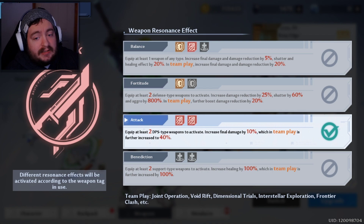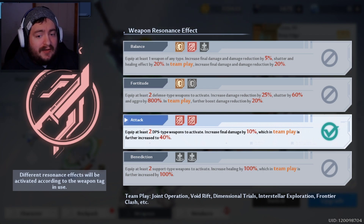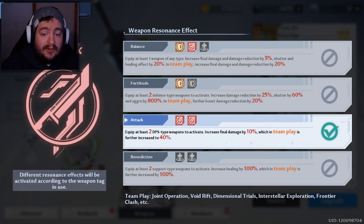The balance formation — which is one tank, one DPS, one healer — I'm not the biggest fan of, because it gives you damage reduction, healing effect, shatter effect, and more final damage all in a somewhat diluted way. I like the emphasis on the other formations more. You may want to go balance if you're a Giga Whale, and there are some builds that come out later when we have really strong power-crept weapons that do require the balance build, but for right now, you're going to want to focus on the other three.